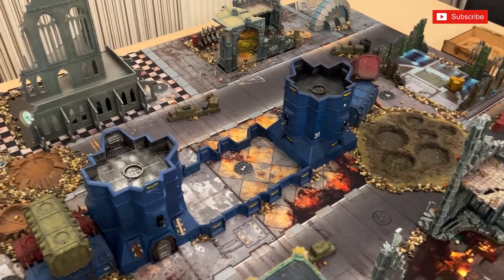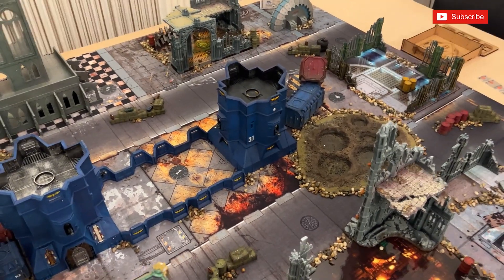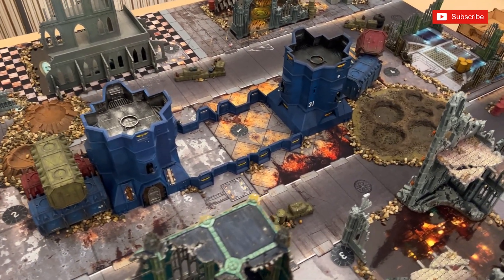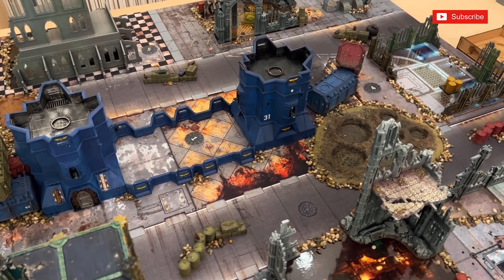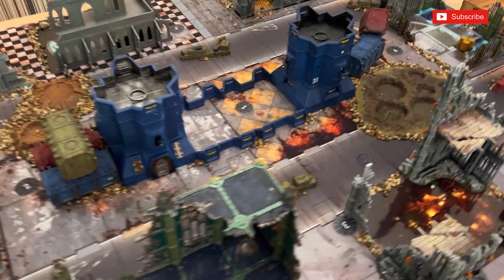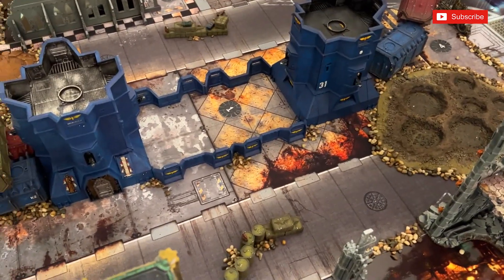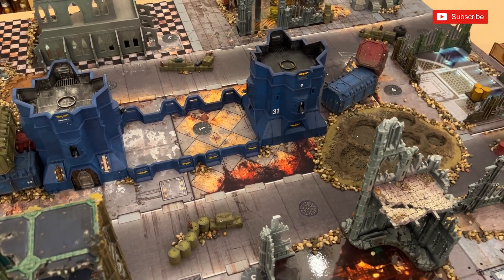You get four VPs if you control one marker and another four VPs if you control two markers — so four for one, that'll be 12 if you've got two, and an additional four VPs if you control more markers than your opponent. Also, at the end of every player's turn, you score two VPs if you destroy one enemy unit within six inches of the center or capture that marker, and an additional three VPs if you do both.